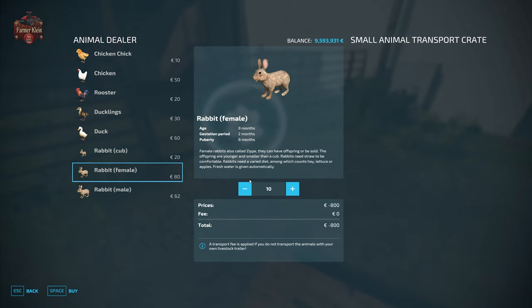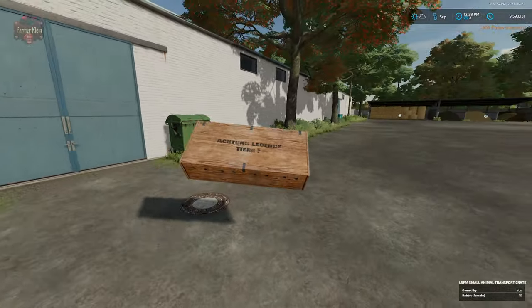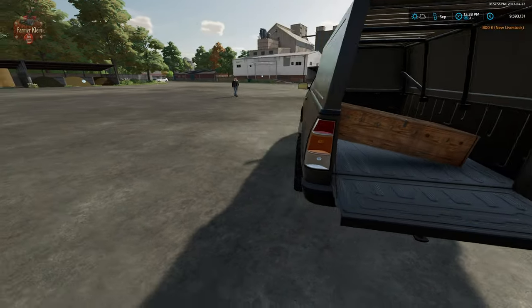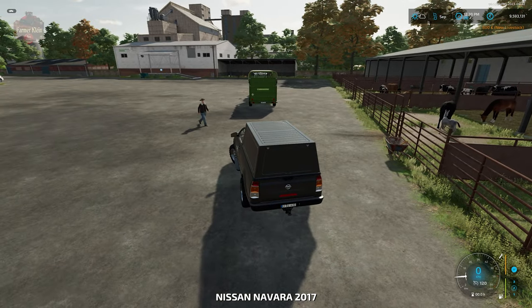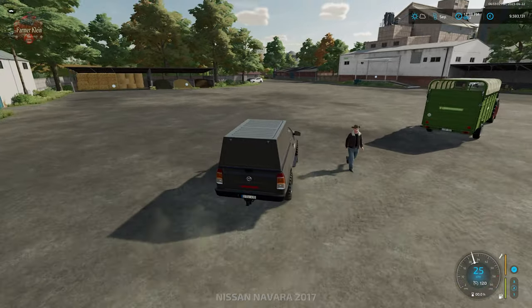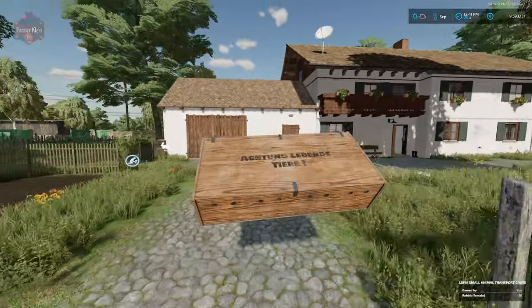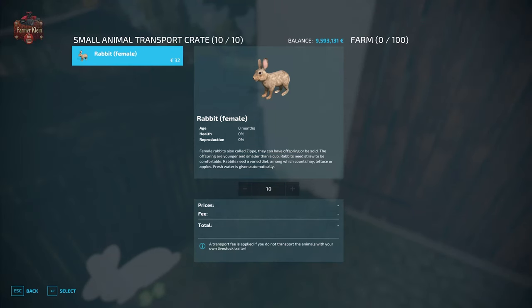Let's go ahead and get some females. We're going to be able to put 10 female rabbits into our crate at once. At that point, we can transport the crate over to our farm. At the main farm, we take the rabbit crate, place it in the trigger, and then unload those rabbits into the pen.